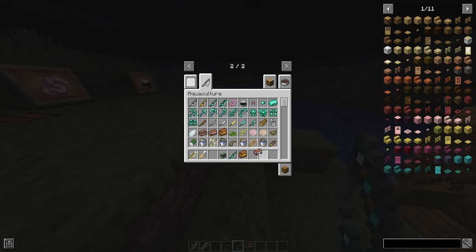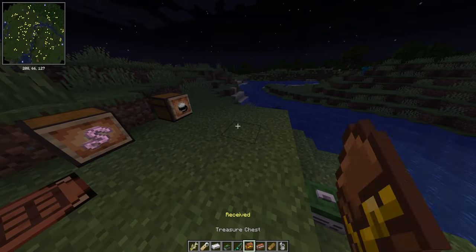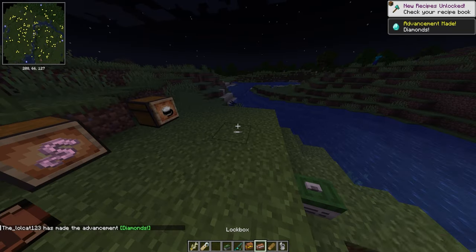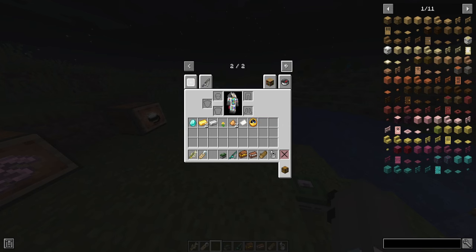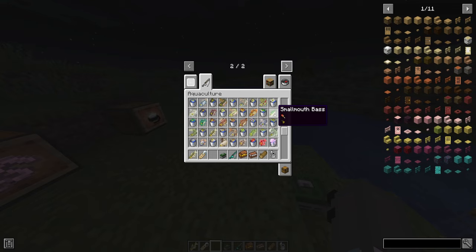You can also get miscellaneous items like driftwood and tin cans — they don't really do anything. But these treasure chests are really cool, and you can get some really snazzy items out of them. You can also get a lockbox which gives you items rather than treasure. It's a really cool addition to the traditional fishing mechanics.